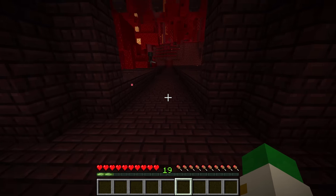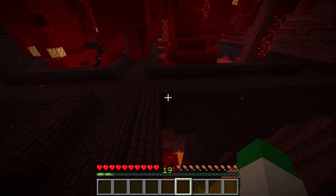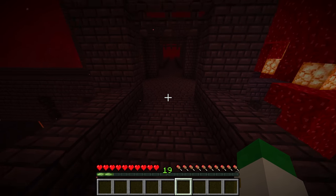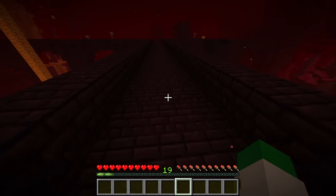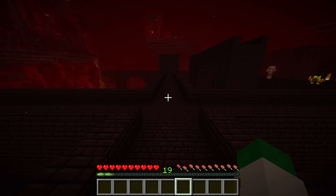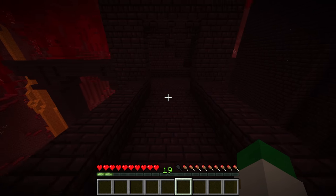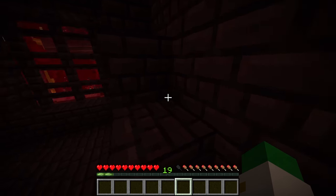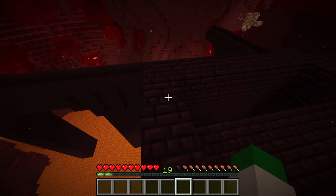Something good to know is that if you find a nether fortress, it does seem to happen — not sure if it's coincidence — that either north or south from the nether fortress there'll be more of them that generate, so they sort of generate in a line. So if you find a fortress and want to raid another one, maybe for more loot or a better-looking fortress, try going north or south and you could very likely find one within 300 to 400 blocks.